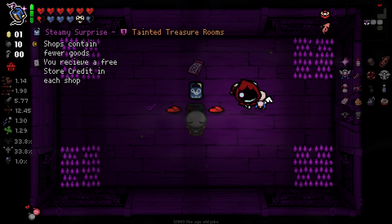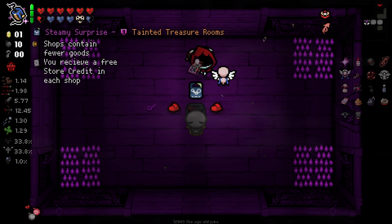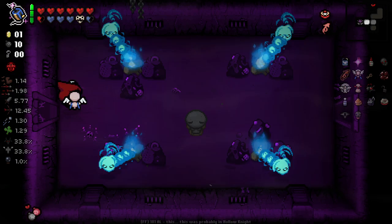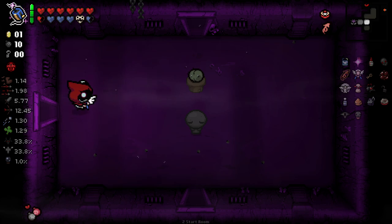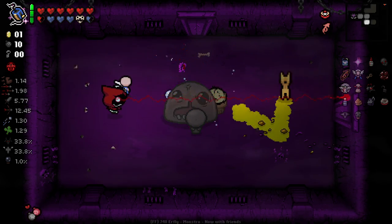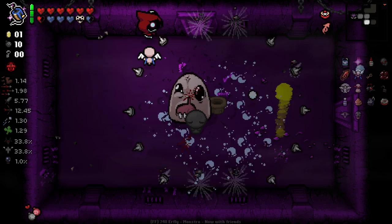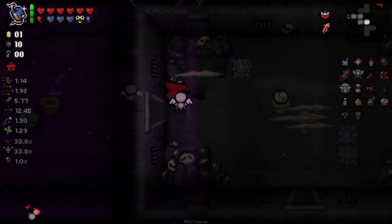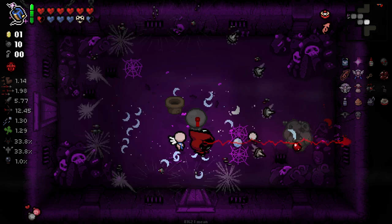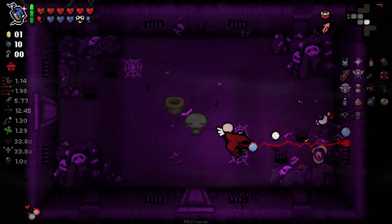This time: 'Shops contain fewer goods, you receive a free store credit in each shop.' I don't know how these two would possibly combine, but I feel like I have to try it out. I feel like that seems like a really interesting combo of tinted treasures. The shop is going to contain less, but we're going to get a store credit to get something for free — which seems perfect considering we have no money.